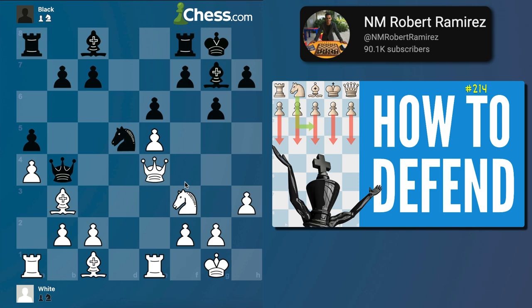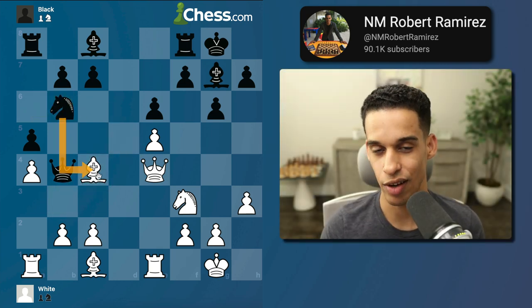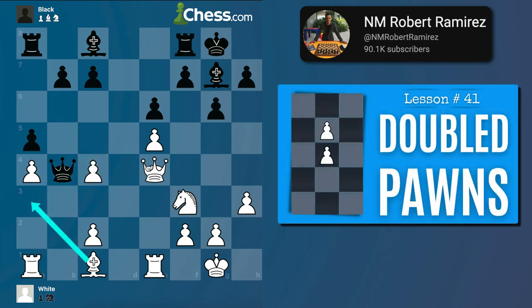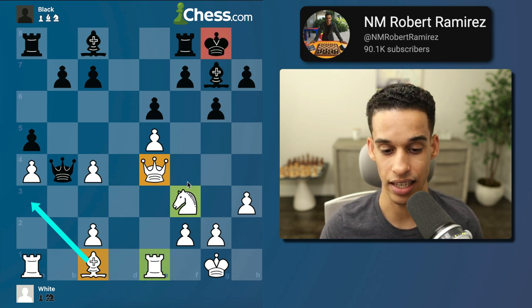Queen b4 — the black pieces know what's going on. They want to trade pieces; if the queens are traded, forget about that attack. So how do I avoid it? I need to block. Knight b6 — get out of the way bishop, or I'm going to take you. If it gets out of the way, I trade queens. So Short played b3 to mess up the pawn structure but avoid trading pieces.